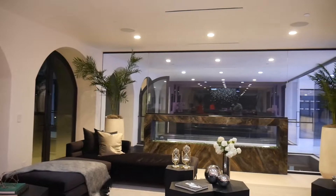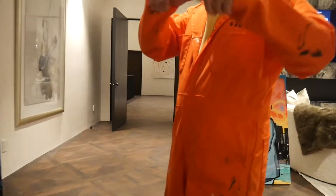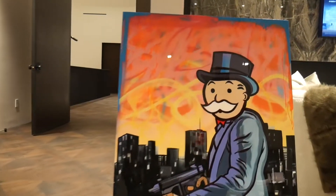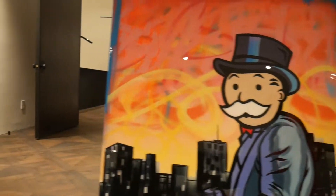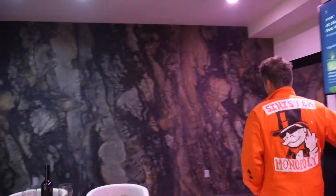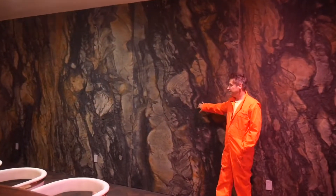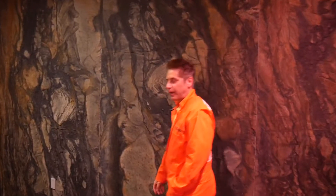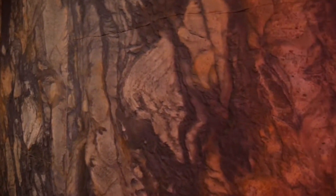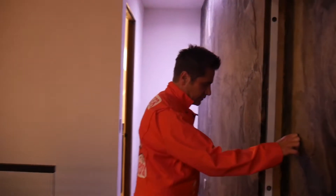A little lounge area with another incredible bar section where you can really just kick back. This stone wall, all said and done and installed, was around a hundred grand to have put in. And through this little section we also have the bat cave.